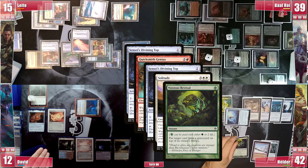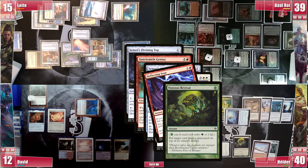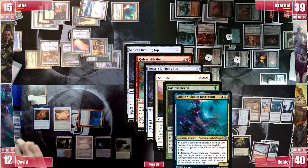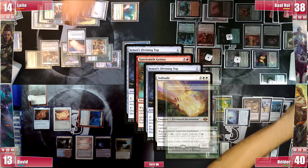David untaps his non-land permanents and activates his commander to draw a card, discarding a Windfall — so he gains 1 life and his opponents lose 1. He found something but lets this resolve. Hélder then activates Meria, tapping 2 artifacts to exile the Deflecting Swat from the top and casts it for free, changing the target of Solitude to Baal's Esper Sentinel.